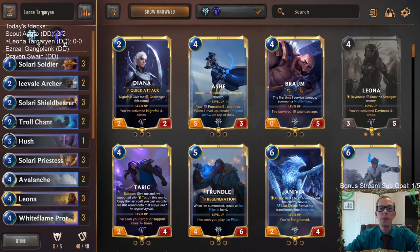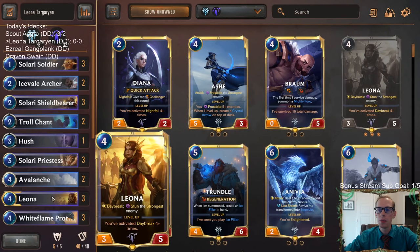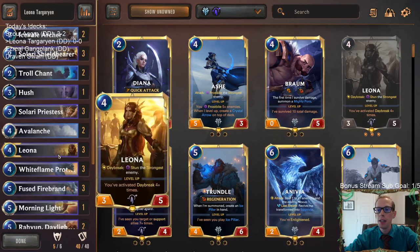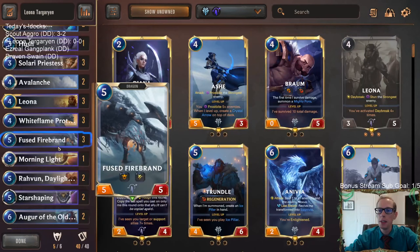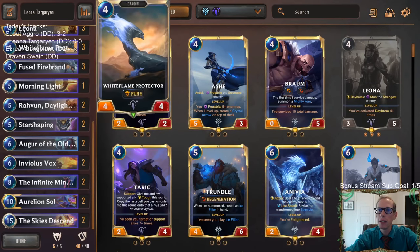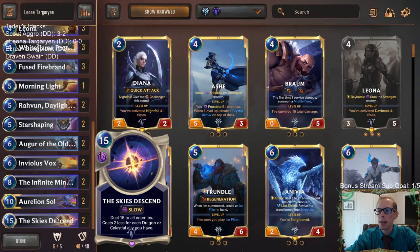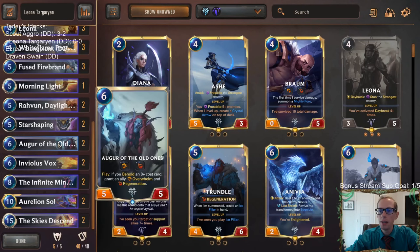Welcome everybody on Twitch and YouTube! We're playing Leona Targaryen today - a viewer-submitted donation deck. We have Leona and her dragons: White Flame Protector, Fused Firebrand, Involious Vox, Infinite Mind Splitter, and Aurelian Soul. We have a couple of payoffs - Our Skies Descend dealing 15 to all enemies. We're also splashing Freljord for Augur of the Old Ones.